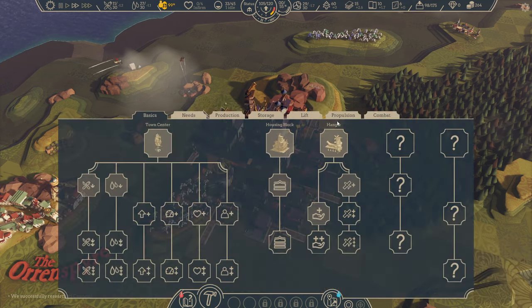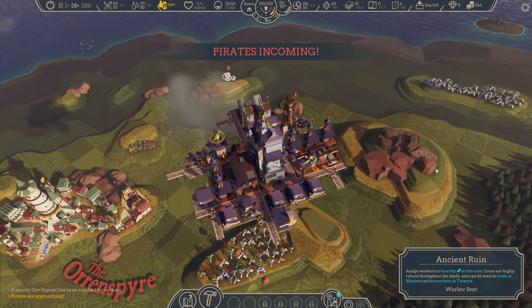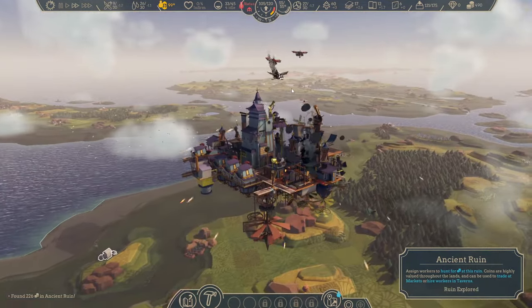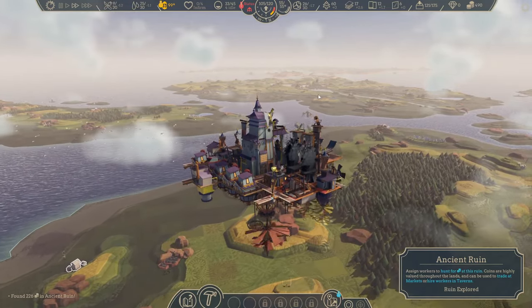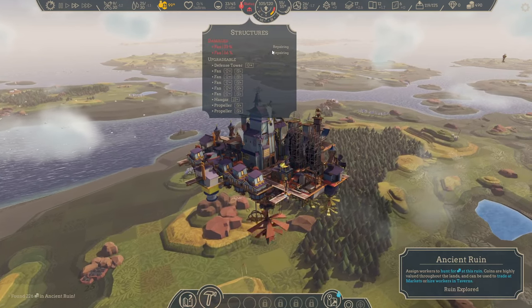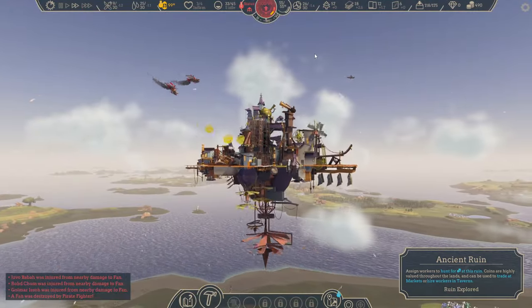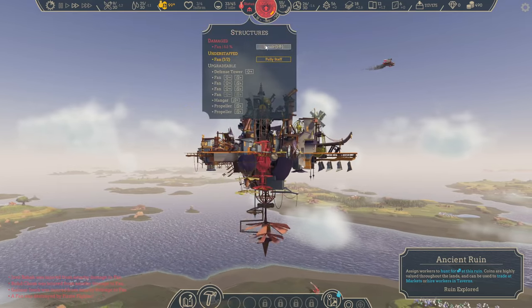We ultimately unlocked the cannon. I did not build one yet, and I gathered some more money. Pirates attacked — so that happens. Here's the final pirate attack before I conclude. There they are — definitely reminding me of Studio Ghibli sort of planes. This is relatively light compared to the one I faced when we were going really far out.